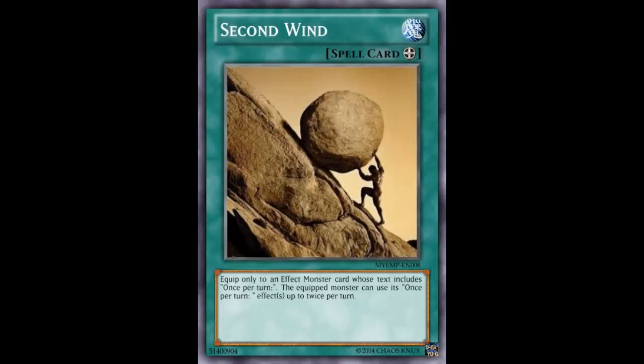Adreus during the standby phase gets to summon two dragons from the graveyard. Gustav Max can go for half of your opponent's original life points twice — that's 4000 damage — and he's a 3000 beater that can still attack, so that's a nice chunk of damage.